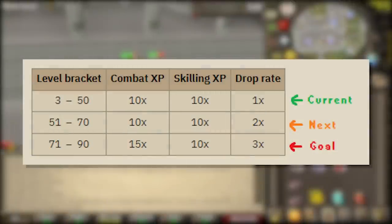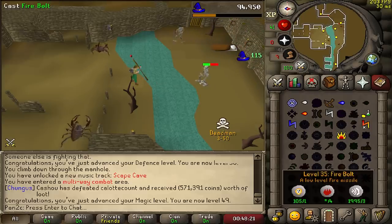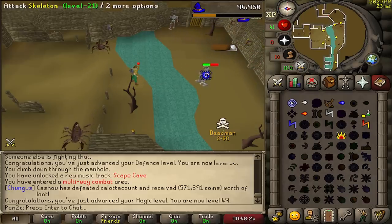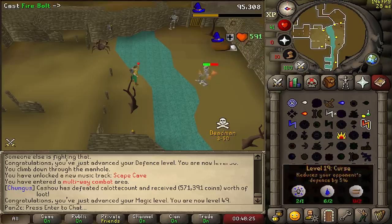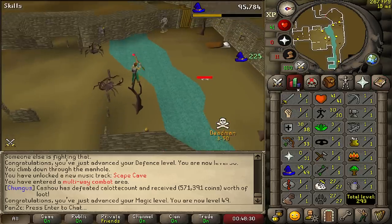I came down here thinking I'd get bonus XP for being in a dangerous zone, but I don't — I get the same amount as in guarded areas. So I think I might just finish up this magic training down here and train the rest of the way in guarded areas.